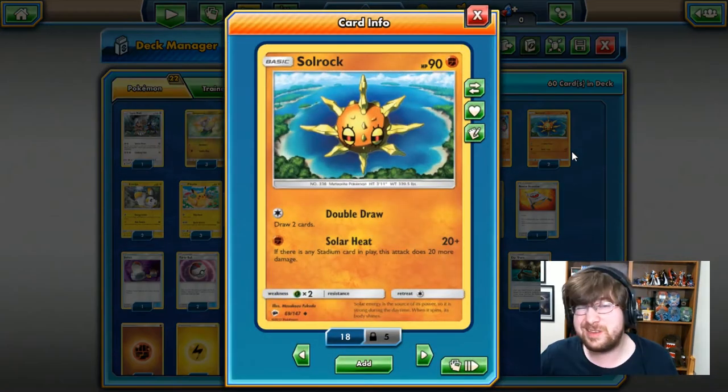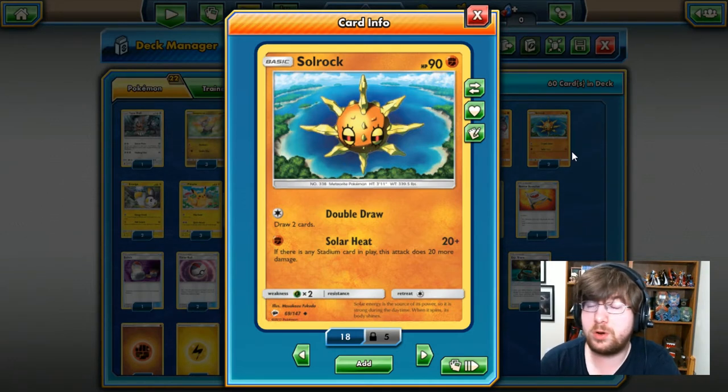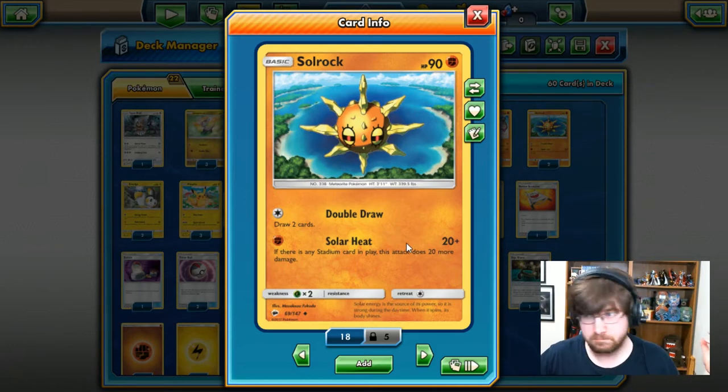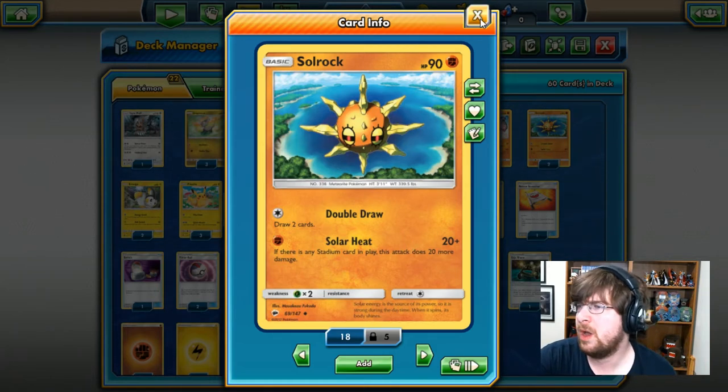Next up we have Solrock. This is our draw support for the deck. I personally would have preferred Oranguru, like Hydreigon had. I don't know why they didn't put Oranguru in this one, but they didn't. So instead you're going to get Solrock — 90 HP fighting type — with Double Draw: for one colorless energy, you can draw two cards. Then you have Solar Heat, 1 fighting, 20 damage; if there's a Stadium in play, this attack does 20 more. Not great, to be honest, but Solrock will at least get you card draw.